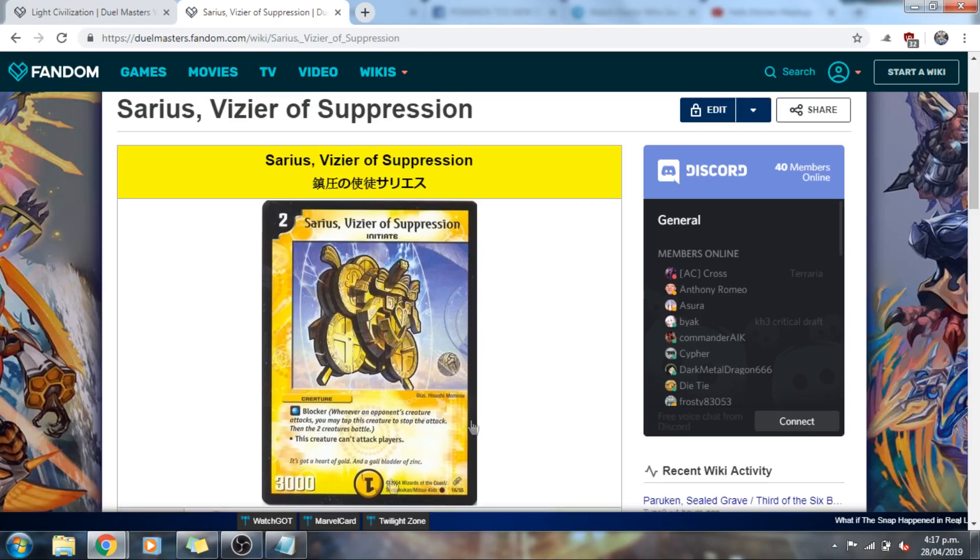Coming in at number 9, we have Sarrius, Vizier of Suppression. You might think it's an awful inclusion, but Sarrius actually meets the criteria fairly well. We are very likely to play him in most decks with Light, and it's a solid card overall. We all know about his anti-rush capabilities, but his race of Initiate gives him an edge over blockers with comparable stats and functions. Initiate has great evolutions in the form of Glyce Magicula, Crazed Valkyrie, and even Kizar Bicycle is pretty decent. In terms of reliability and playability, Sarrius earns the number 9 spot.